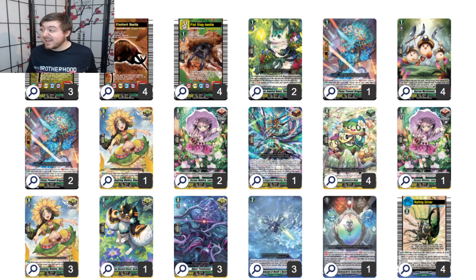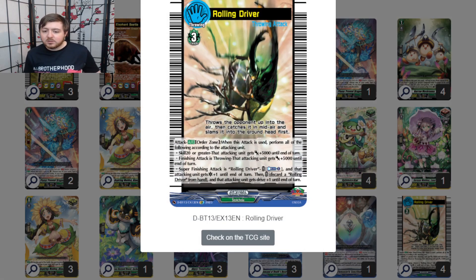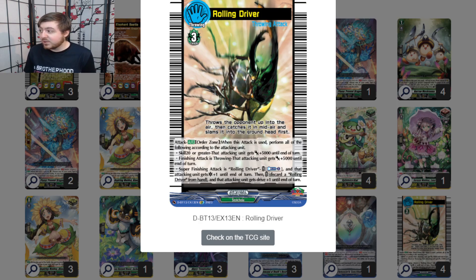Now, what do the set orders do? First, with Hercules Beetle, we have Rolling Driver. This always gives the grade 3 plus 10k, so it is always swinging at 23. At any moment — even when your opponent's grade 2 — it reads: Counter Blast 1, go critical. That's it. I ended so many games like that, just drive checking a crit and going 'take three.' It also has the added benefit of discarding one from hand and getting Drive Plus 1, meaning this is essentially a critical with Drive 3.